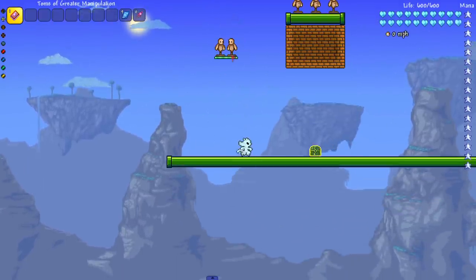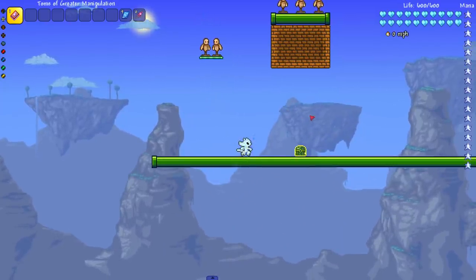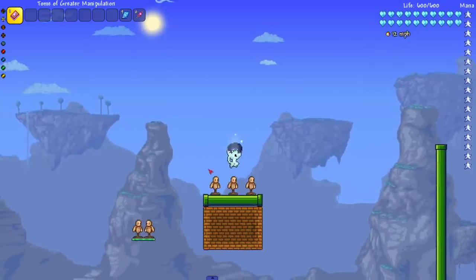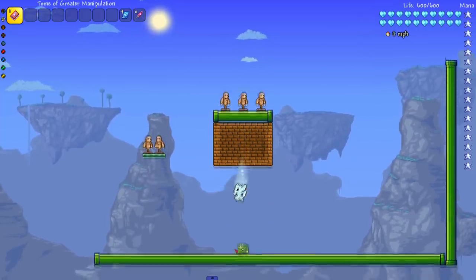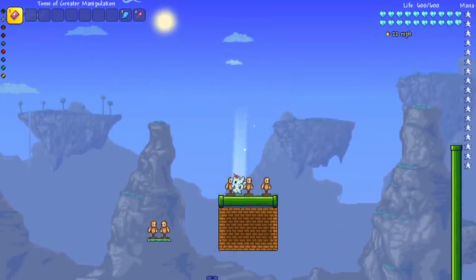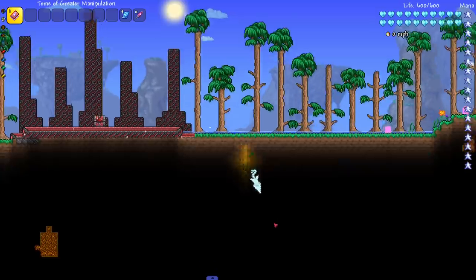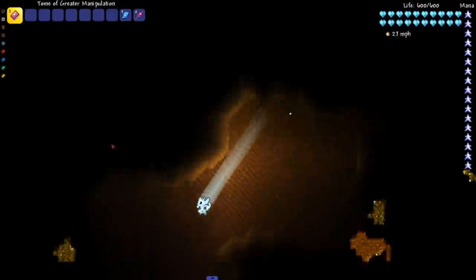Next up we have charge and burrow. Charge seems to work by holding it — it looks like Ori faces upward, so it seems to only go up. For the burrow, I hit B — boom, it does exactly what it says: you burrow through blocks. Can you burrow upwards? Yes you can! And sideways too — you can burrow every direction. That's amazing. Let's see what happens if we burrow through the whole world — we ended up pretty deep!